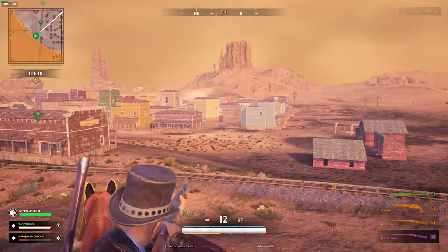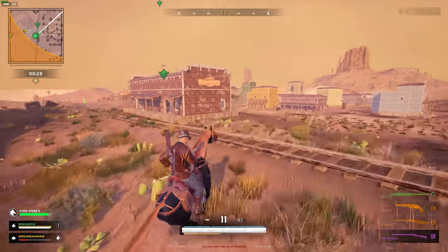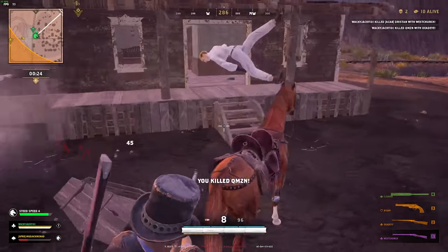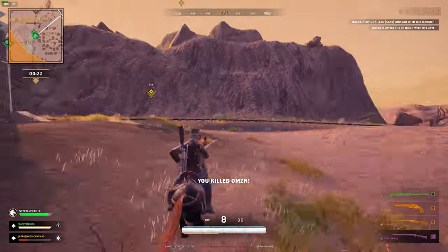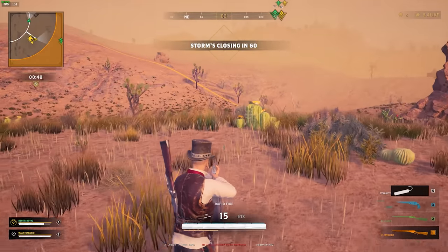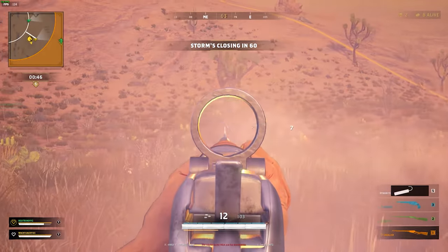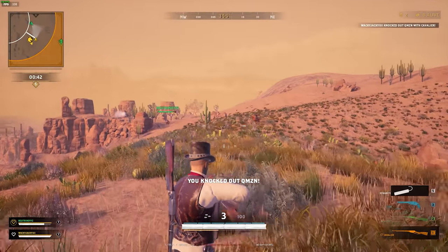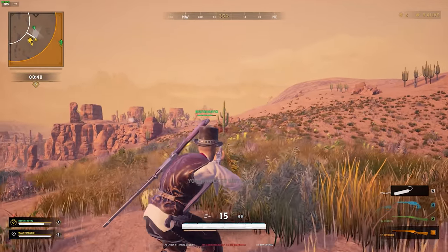In Grit you'll be riding horses through old western towns, drinking spirits to stay boosted, and the weapons are inspired by old western guns. There are about 22 weapons in the game, and the guns are projectile based, meaning there is bullet drop and hitting moving targets will require you to lead your shots. This is important to remember when trying to shoot somebody off their horse.